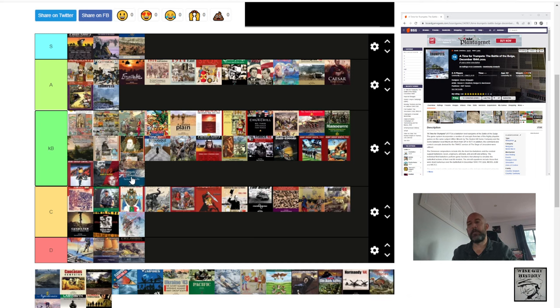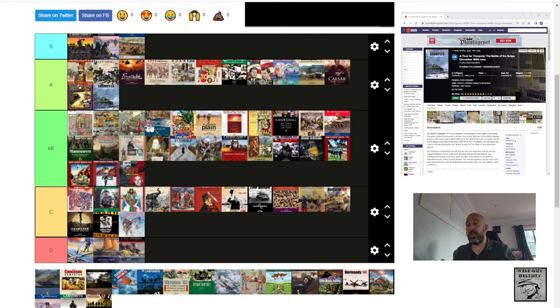Bayonets and Tomahawks — sadly just haven't had enough time to play this with an opponent. Great game — two-player French and Indian War. If you like Wilderness War, which I spoke about earlier, you might like Bayonets and Tomahawks even better. It's a more modern and interesting design — still has a card-driven element but not the traditional card-driven ideas. Something quite different and innovative. Worth checking out — beautiful box design, beautiful component design, really evocative feel, and I think it captures the feeling of the French and Indian War more than Wilderness War does.